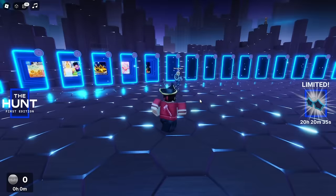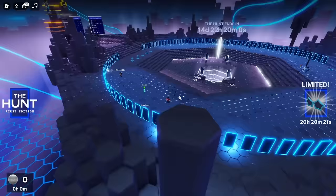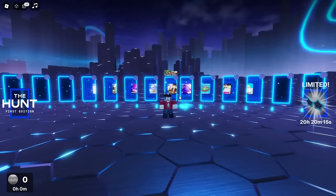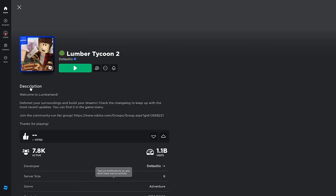If you play Lumber Tycoon 2 already or you're thinking of getting into it, I will also be showing you how to get the limited edition item that will likely stick around and gain value as time goes on. Stocking up on it and saving it to your base is a great idea. To get the limited item and the token, you just want to go through the Lumber Tycoon 2 portal in this game, or you can alternatively just join it through Roblox itself.